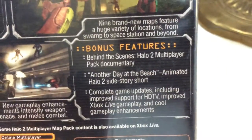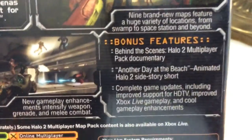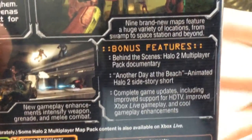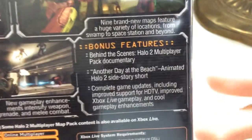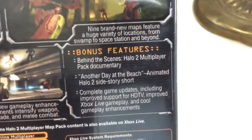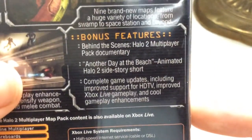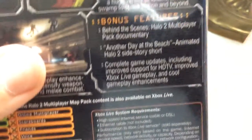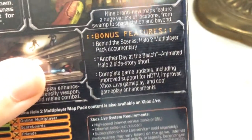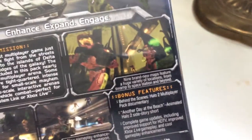And the special features: a behind-the-scenes Halo 2 Multiplayer Pack documentary — basically a documentary of the making of the map packs. Also 'Another Day at the Beach,' an animated Halo 2 side story short — it was a cutscene that didn't make it to the final game. And complete game updates including improved support for HDTVs, improved Xbox Live gameplay, and cool gameplay enhancements. This was when games were making the transition from 4x3 displays to 16x9 widescreen displays, and this disc supports that.